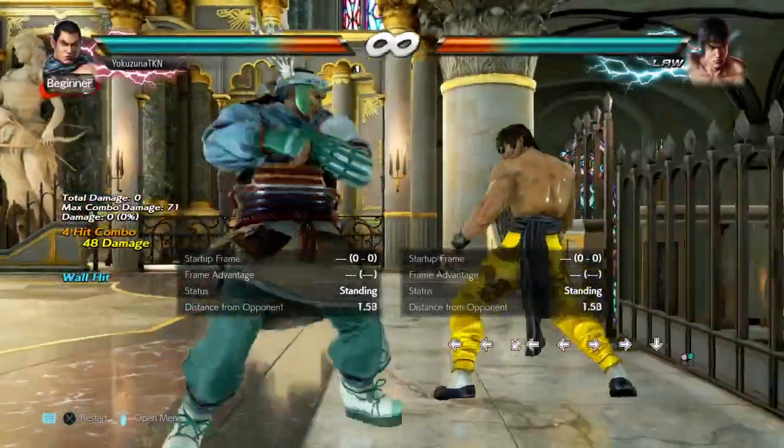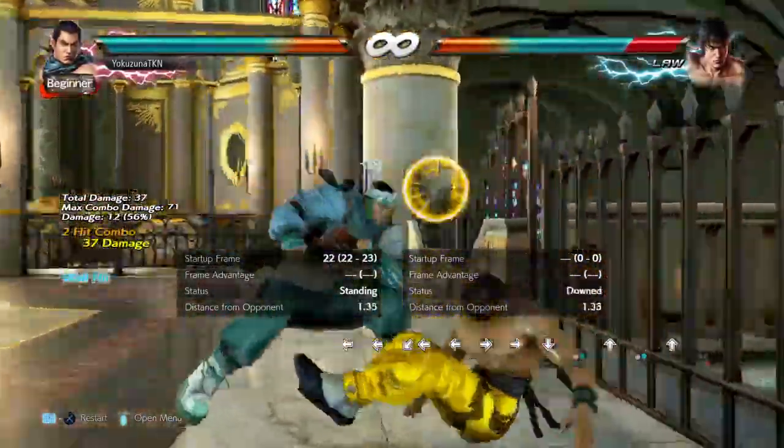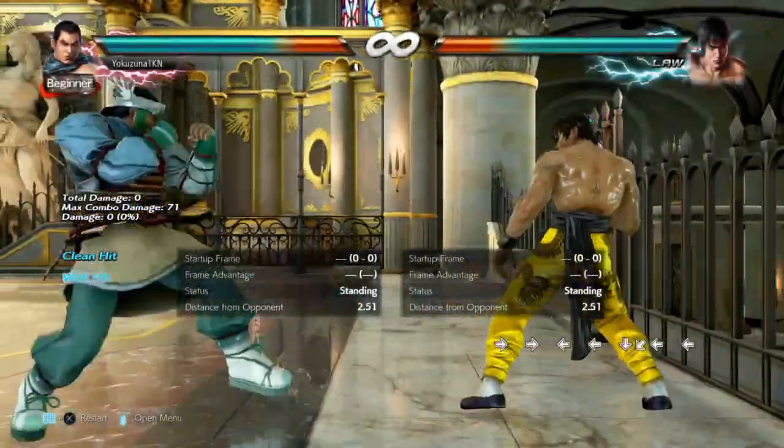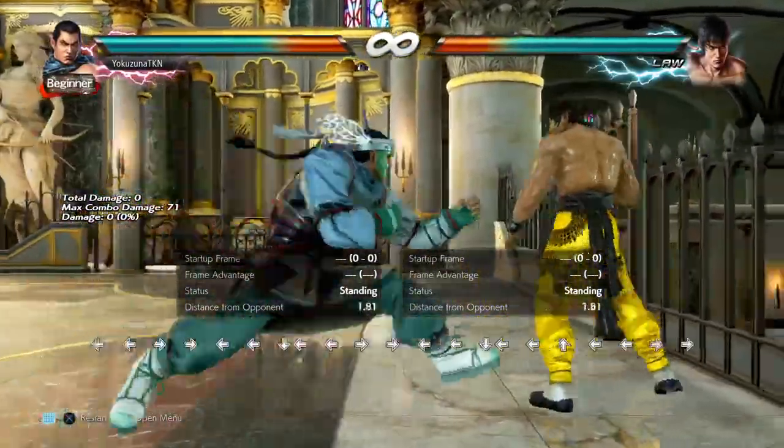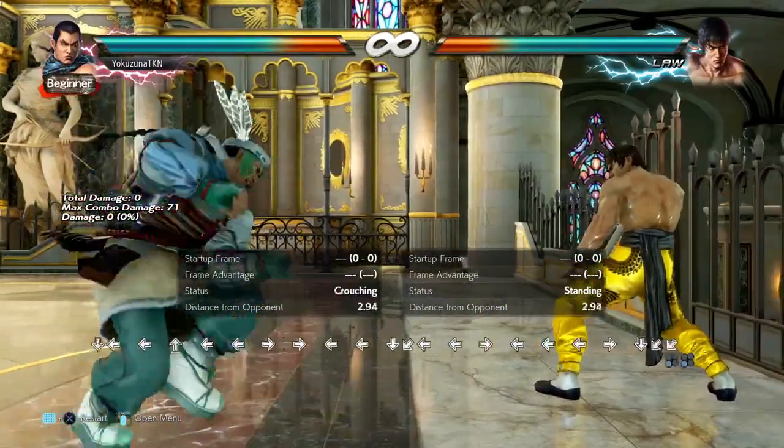The next low is sidestep 4. I talked about this earlier — use it sparingly. I would use it 80 to 90 percent of the time only when I need the damage. Be aware that it is launch punishable.